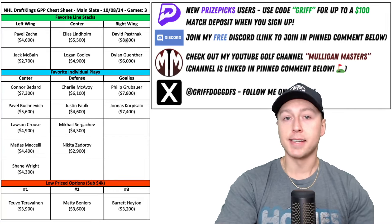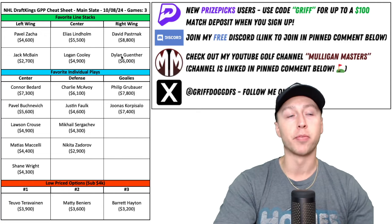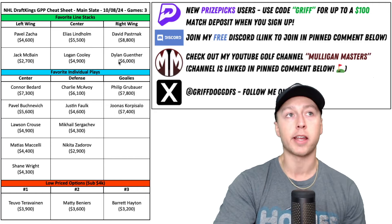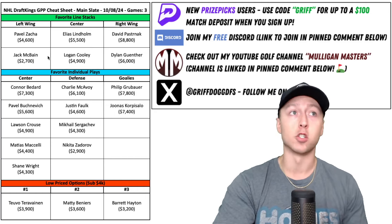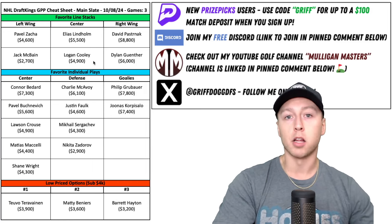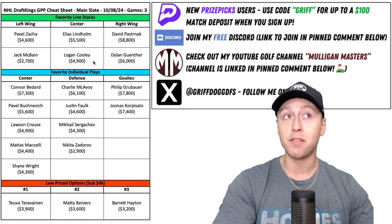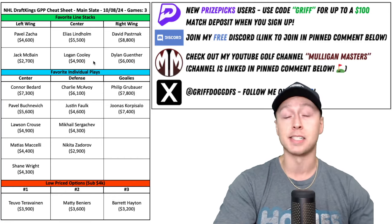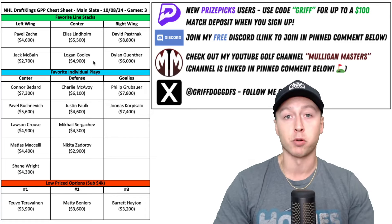The other line stack I have is that second line for the Utah Hockey Club — Cooley centering McBain and Gunther. Cooley and Gunther looked really good in the preseason together; there's a lot of chemistry between these two. It's a pretty affordable line stack that allows you to do a lot with the rest of your lineup. I could stack up either one of their top three lines, or even just target their number one power play, because the Chicago Blackhawks had the sixth worst penalty kill in the NHL last year, hitting at just a 76% rate.